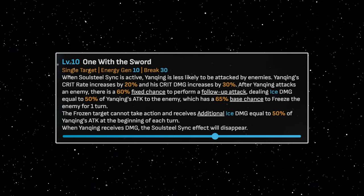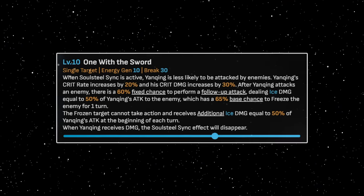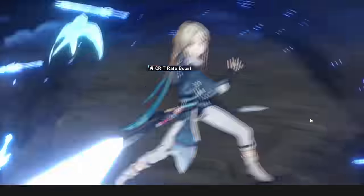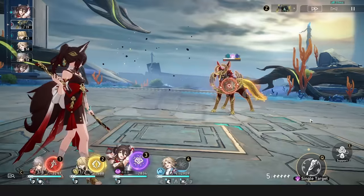Yanqing. Yanqing's gameplay is all about keeping his Soulsteal Sync buff, which means using his skill. However, if for whatever reason you don't have skill points anymore, you can actually keep his buff, provided you chain an ultimate right after it. It's a weird interaction that will let you keep your high burst damage for the next turn.